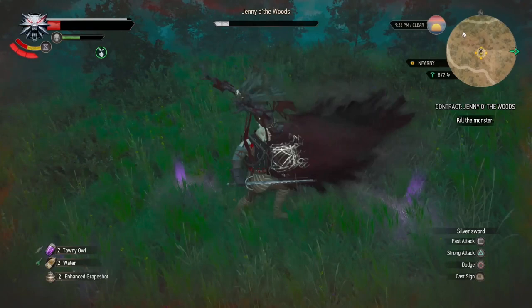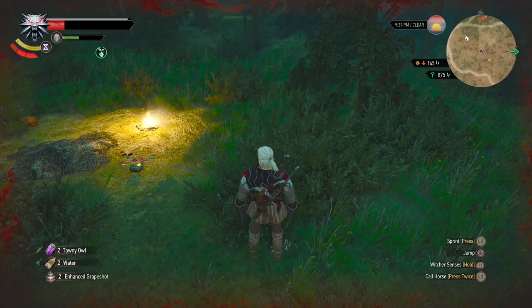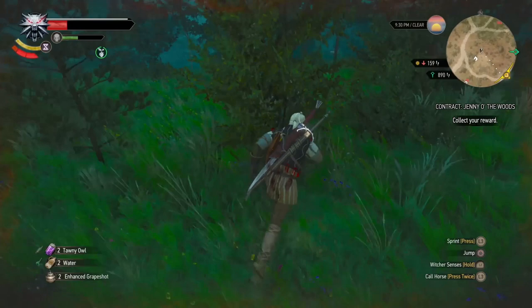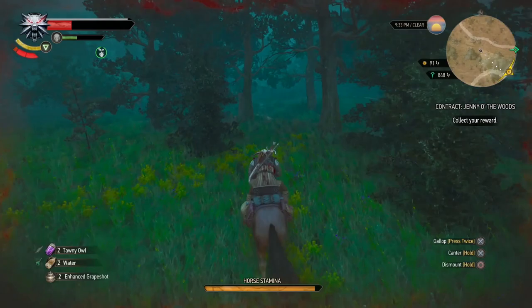Eventually you'll get her. Loot her corpse where it perished - you'll get a relic called Quigot, a nice relic weapon. Then head back to Midcopse and report the quest in to the elder. Tell them you got rid of Jenny O'The Woods. You'll get XP 192 and crowns 179, and with that you should be level 13.